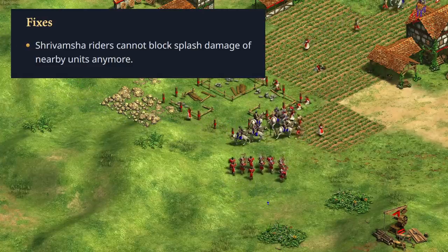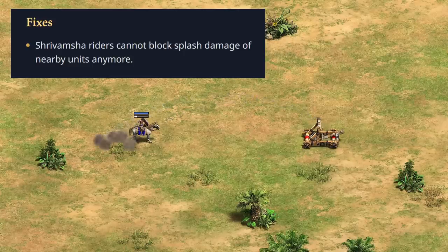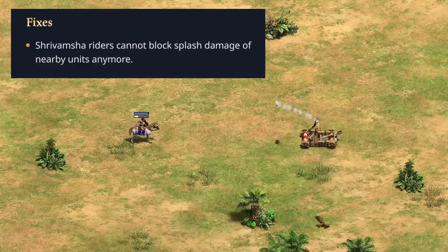Labeled as a bug fix, they also mentioned a change to the Shrivamsha Rider, which was having some sort of unintended resistance to splash damage. I'm not exactly sure what the problem was before, but I checked and mangonels still had their shots blocked pretty effectively, so I don't see this as a major change for at least that type of splash damage.